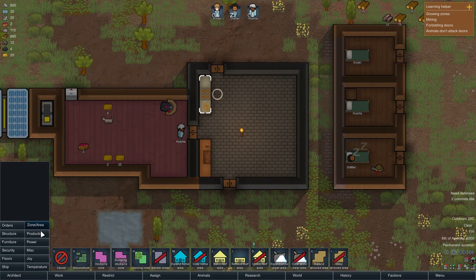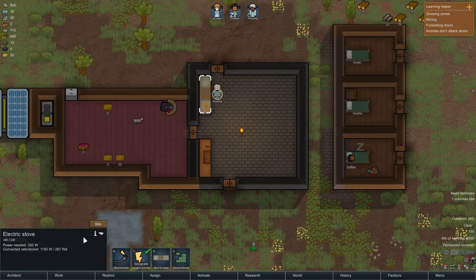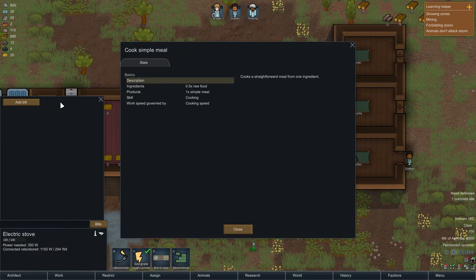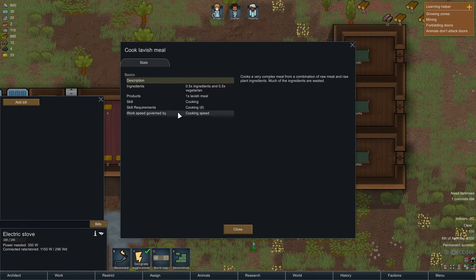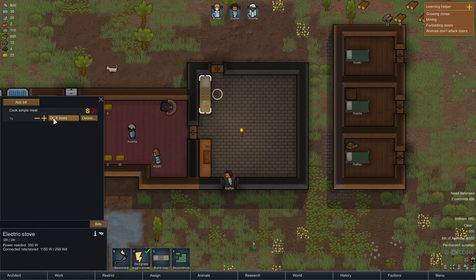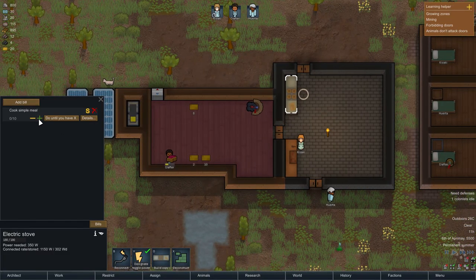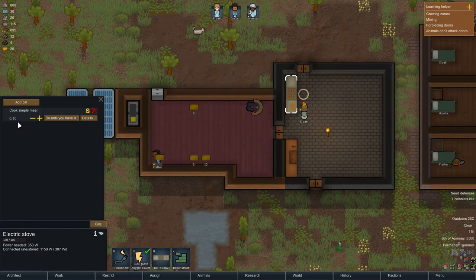The electric stove looks like we have power all the way up — yes, we do indeed. In here we have simple meal, fine meal, and lavish meal. I'm going to go with simple meal first. The lavish meal is a bit more detailed, so I'm just going to go with simple meal for now. We do 'until you have X' — since we're three people I'm guessing they might be eating three times a day, so let's put it to 10 meals. I think that should do — we can always bump it up, and it's good to have extra in case the chef gets hit by a gunshot or something.